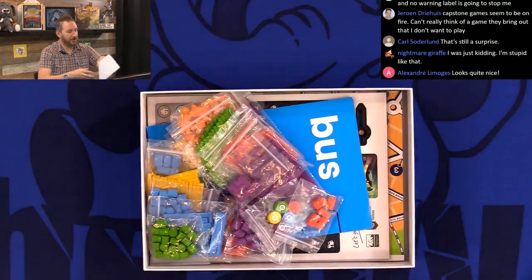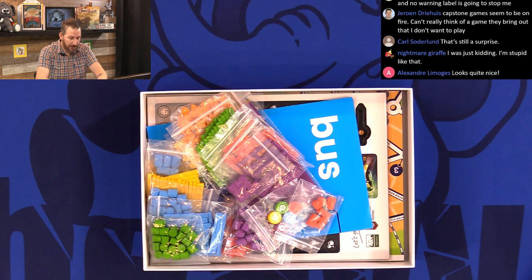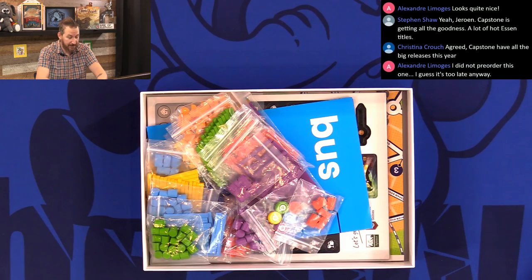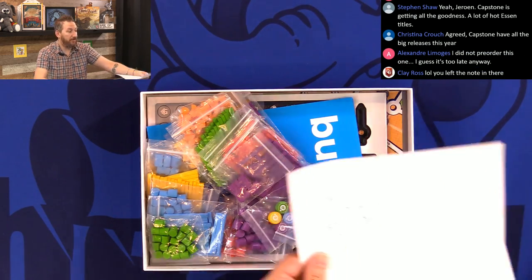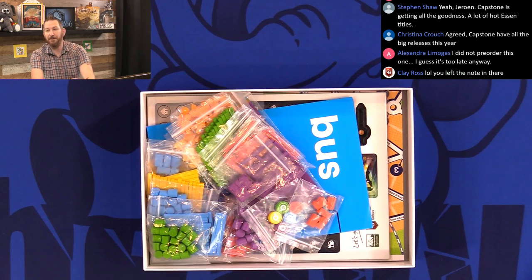This is my little note from Clay. He says: the only thing anniversary edition with this copy is the box. The rest will come after Essen. Hope you enjoy the new graphic design. Enjoy, Clay. Of course I left the note in there.